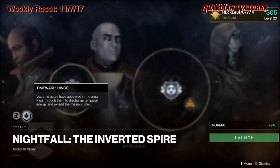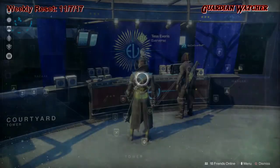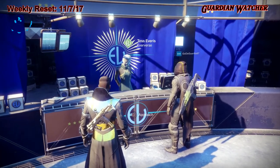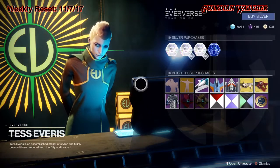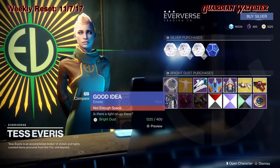Now let's head to the Tower to see what Tess Everis has at the Eververse Trading Company. For emotes this week, we have the Good Idea as well as Flip Out. Here's what the Good Idea looks like.